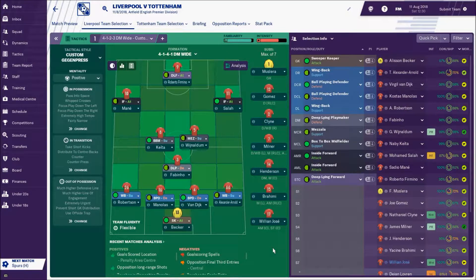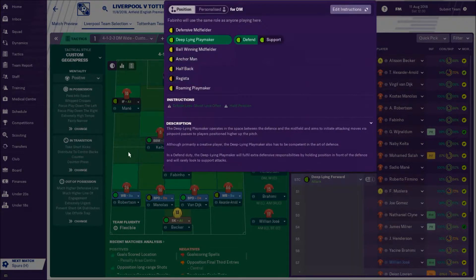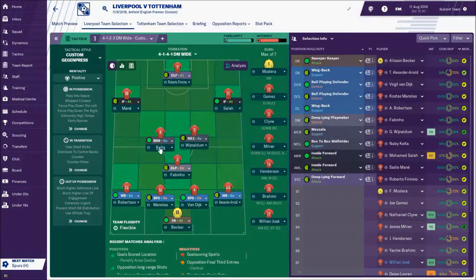This is the team — it's been quite a hard selection. We've got Alisson in goal. Back four of Alexander-Arnold, Van Dijk, Manolas and Robertson. Fabinho playing as a deep-lying playmaker, with Wijnaldum and Keita just in front. Salah on the right, Mane on the left, and Roberto Firmino up front. We're playing the gegenpress system as Liverpool do in real life, with a few tweaks to suit my style.